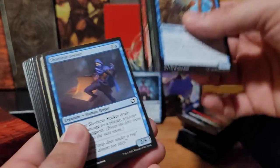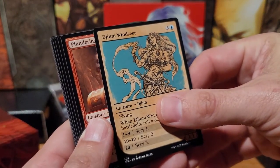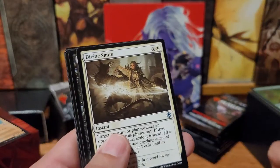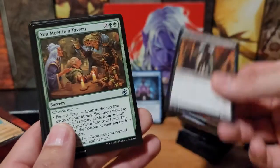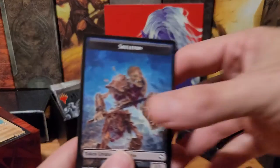Next pack — that one opened pretty easy. Skip past the commons. The alternate art card! Genie Winsere. And we got Divine Smite. Graham Wanderer. You Meet in a Tavern. Bard Class. Planes and a Skeleton.